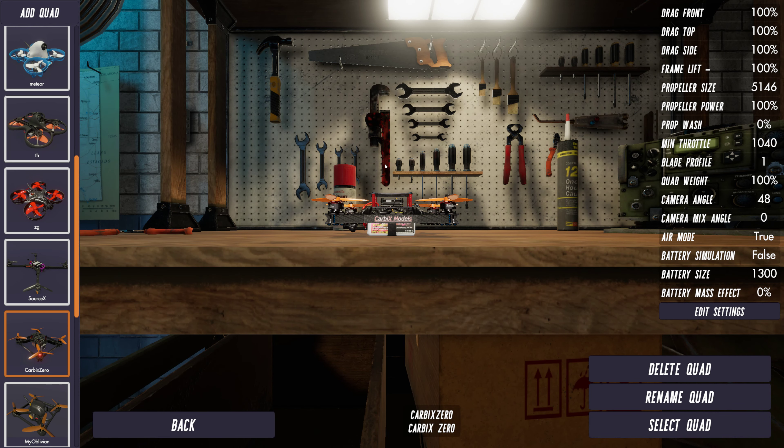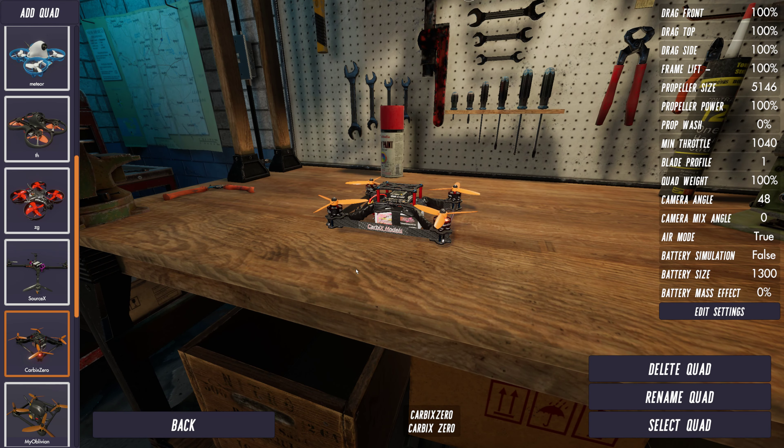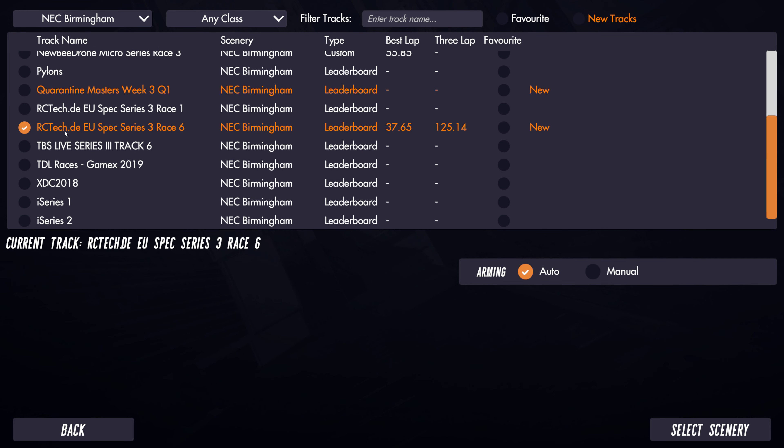I apologize if I cough a bit during this video - I've got a really bad cough at the moment and talking tends to set it off. So we're going to select a quad and run this track - rc tech.de spec series 3 race 6 in NEC Birmingham. This track was actually used in Nemesis mode for qualifying for a multiplayer race, so there are loads of times on the board, some of them extremely quick, which I won't be able to beat on the machine and monitor I'm using - it's a design monitor with lovely colors for videos but a terrible refresh rate for gaming.